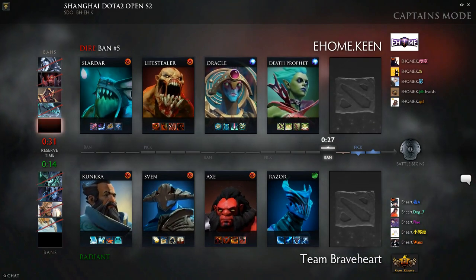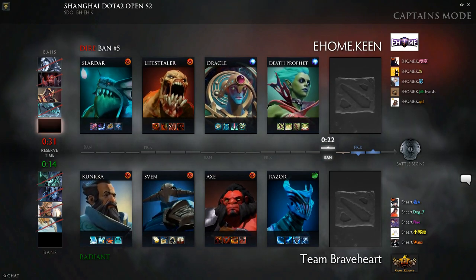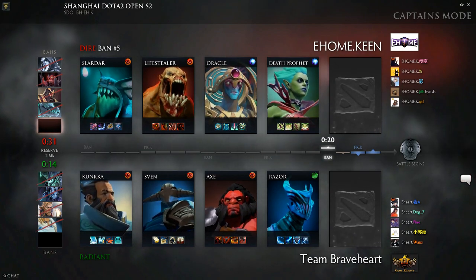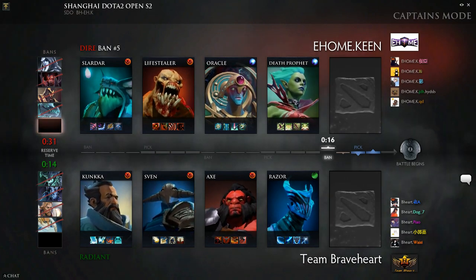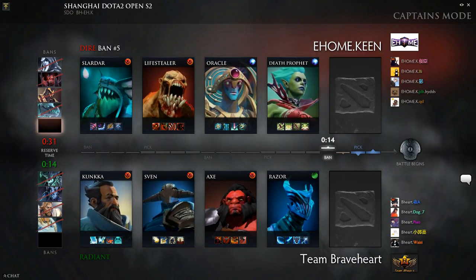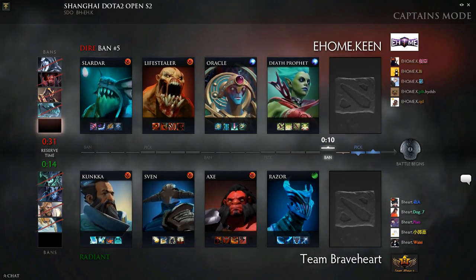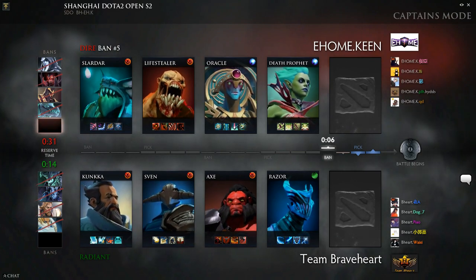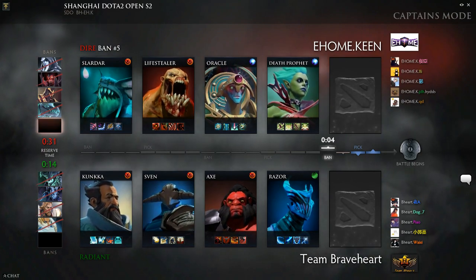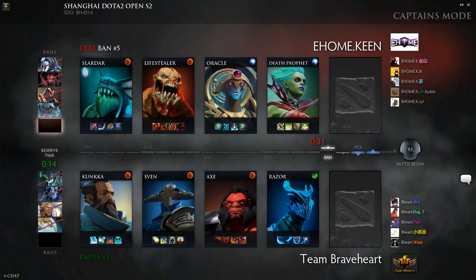Razor! Now, TI4 era — it's a DP versus Razor mid, I would imagine. Tell me a little bit about this matchup. Has it changed at all since we saw it a ton way back when? DP's gotten a lot stronger with the addition of her third spell, so there's definitely more kill potential her way. But I imagine it's still more of a who plays the lane better, who gets better support rotations, and maybe runes come into it. Otherwise it'll just be a farm split.